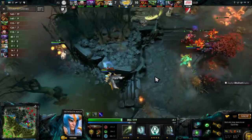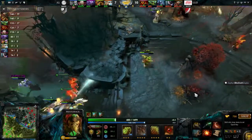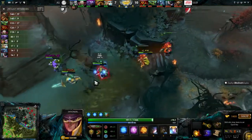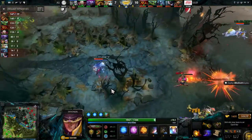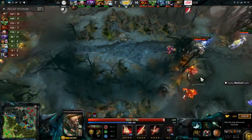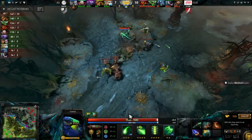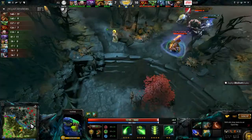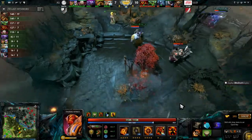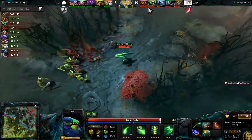The Centaur coming in with a stun and another arrow connects onto the Skywrath Mage. YYF playing the Bristleback getting quite low, everyone from IG at half health or less. They have to disengage. That was huge for LGD — picking up a free kill. All five heroes were there and they used everything on the Viper. We talked about how the corrosive skin was enough to keep him alive, and he doesn't even have a BKB.